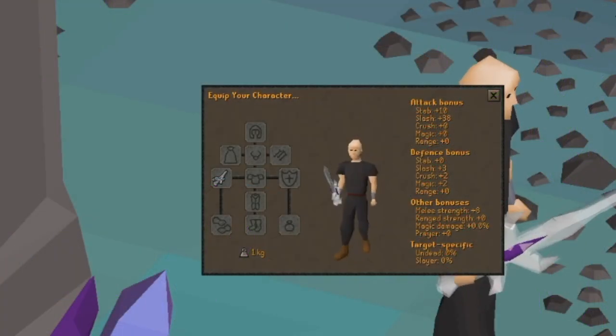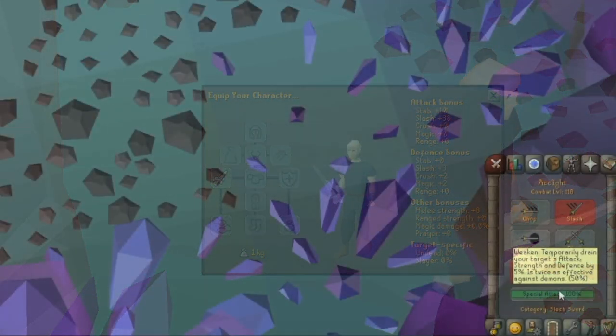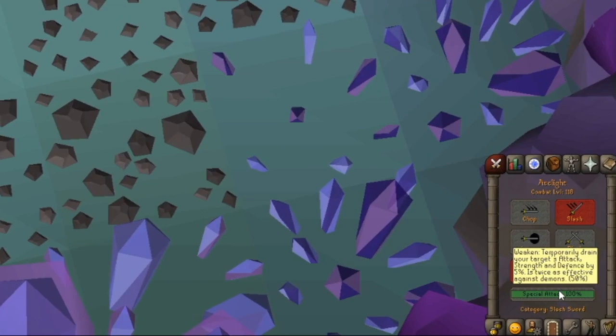You can see the bonuses here, but one of the main functions of this weapon is its special attack, which drains your opponent's attack, strength, and defense by 5%. It's also twice as effective against Demons.